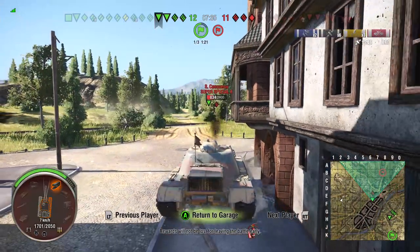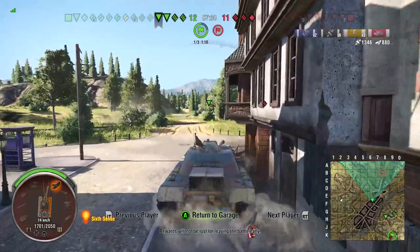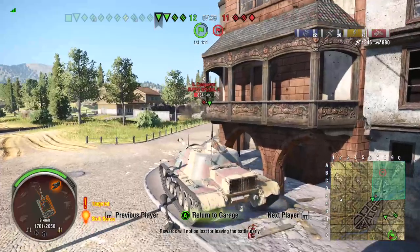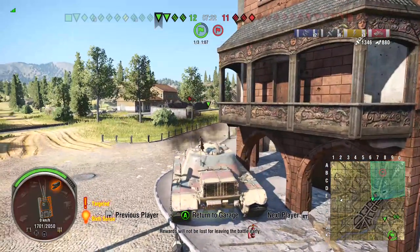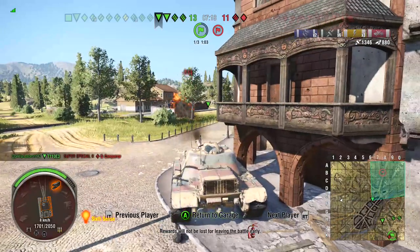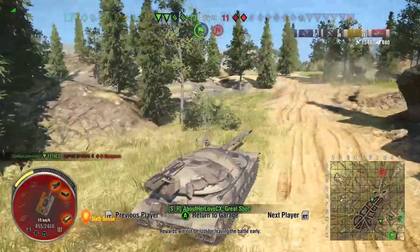They switch to getting to the base, and I think that's a good idea. But our E3 is still almost full health, so the 1390 didn't help the Super Conqueror out. That leads to the Super Conqueror dying — E3 pulls it down.